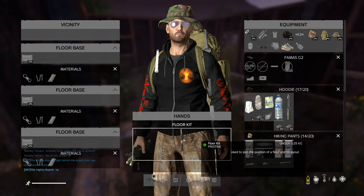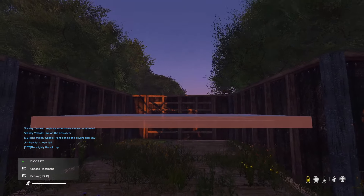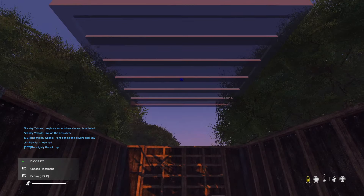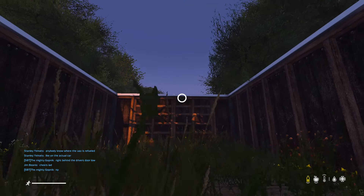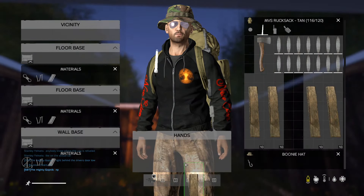Next, before anything else, I'm going to start building the roof. You might be thinking how are you going to get a roof on this — well, just put it above it, hit X and it'll snap into place. You do the same as if you were creating a floor: deploy your floor kit, it puts it up there, and then up here you're able to attach everything.